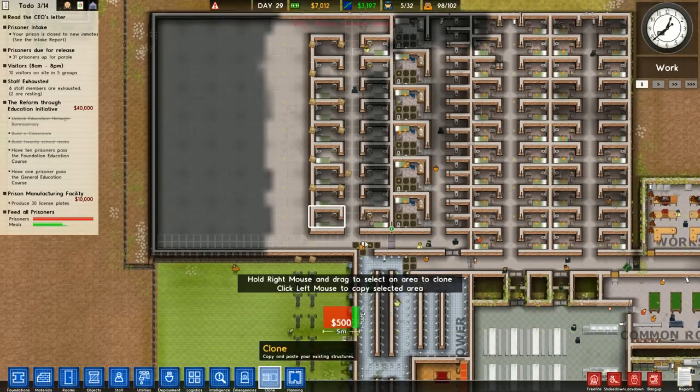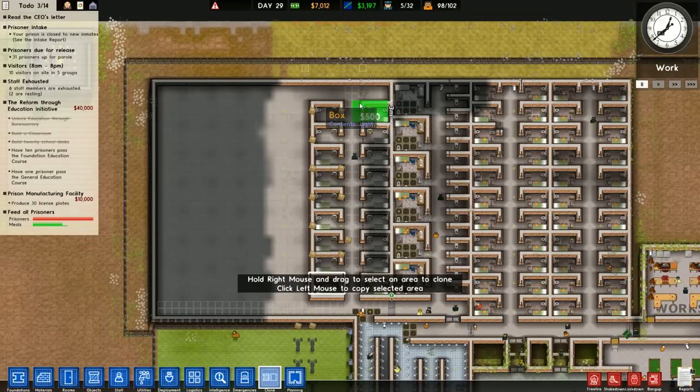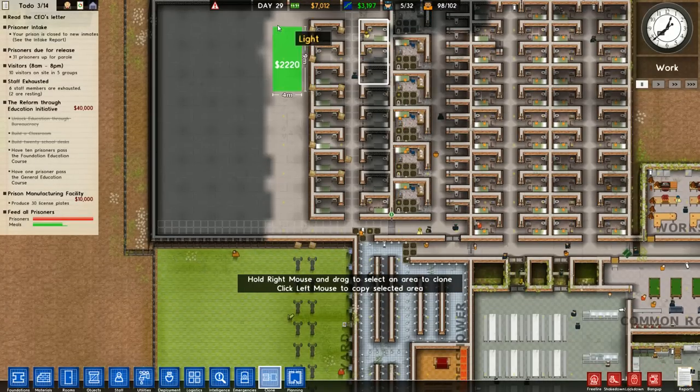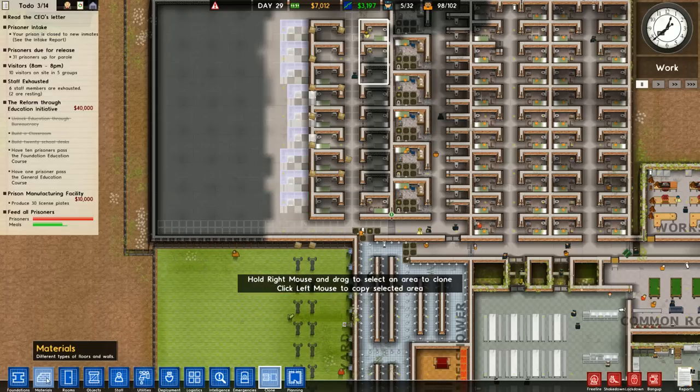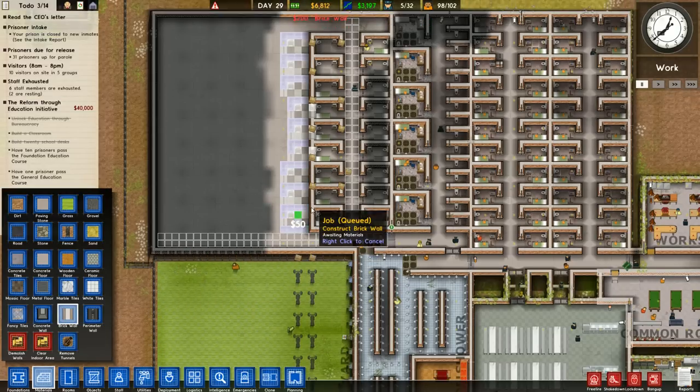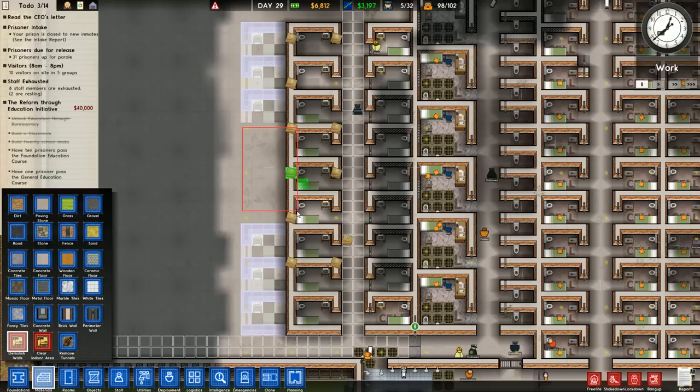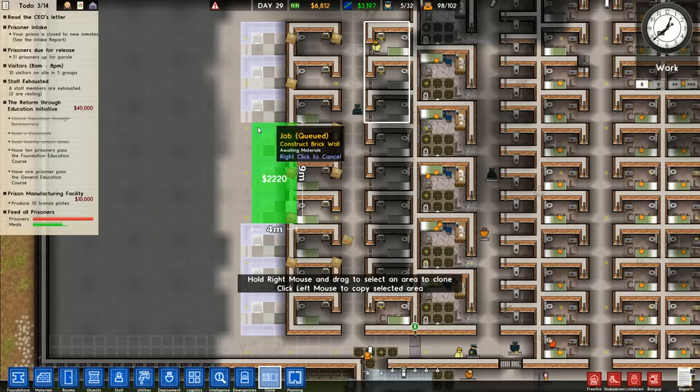Let's use our clone tool again. We want to do it like this — in theory this should work. We got top wall, no bottom wall. I can't believe I've done this — I mis-clicked. I really wish there was a Control Z function. Because I've messed up way too many cells now. Maybe we can just right-click and drag? No, what are you building here? Stop building it. I hope I haven't mucked it up too much — oh my god, I did it again!